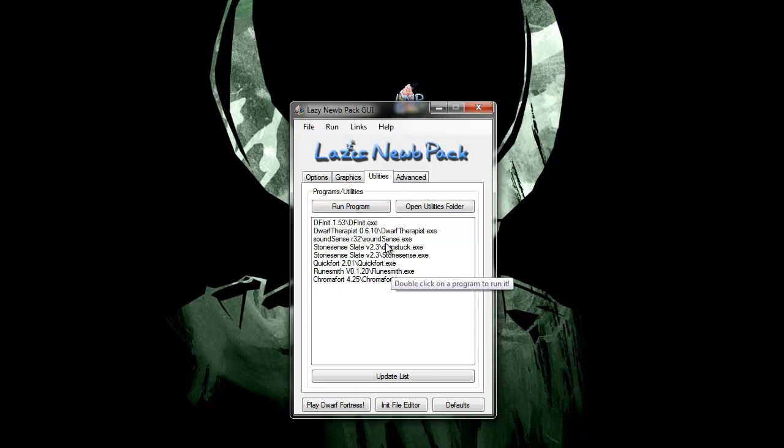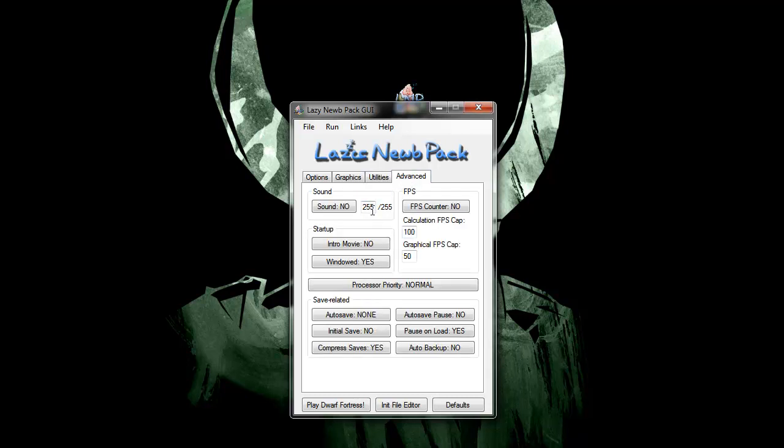There are other things — most of these I'm going to explain later. Then you have Advanced, which is just to set some pre-options like sound. I'm going to turn that down because it is very loud to start with. We're going to turn the intro movie on because I like the intro movie. Process of priority. Autosave — I do not turn autosave on. I thought about putting it on seasonal, but not for me.